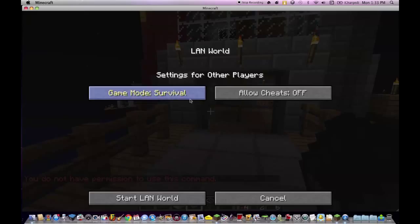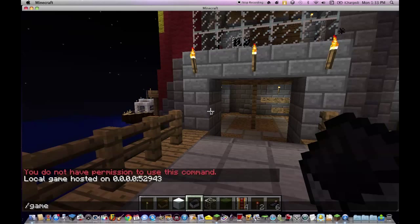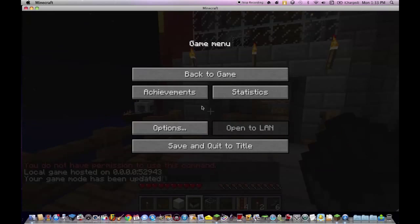So what you're gonna do, you're gonna open to LAN, remember you change it to creative, you allow the cheats, you start the LAN world. Now if you want to go back to survival, you type slash gamemode space zero. Now it's survival.